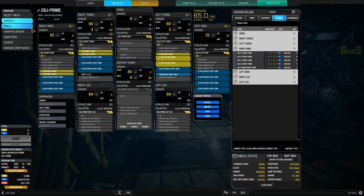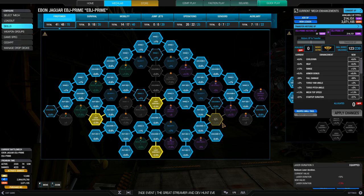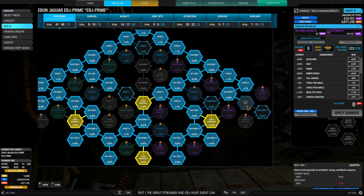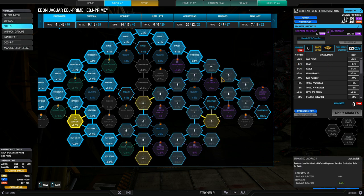For the firepower tree, it's 41 SPs. The main nodes I want are the laser duration nodes — the ER medium laser's shorter duration of 10 allows damage to be packed in faster and lets you redeploy sooner. Being a laser vomit build, you want all the heat gen nodes, giving a heat reduction of 8.4%. The range boost of 12% is incidental but nice, pushing ER medium laser range to almost 500 meters optimal with the TC. Cooldown of 6.6% lets you fire faster.